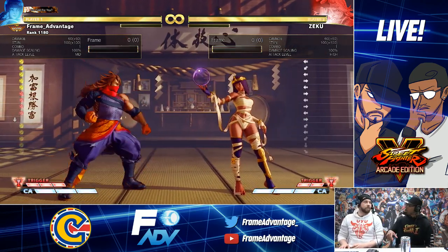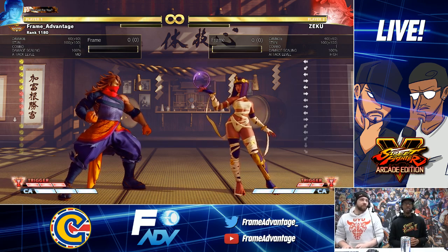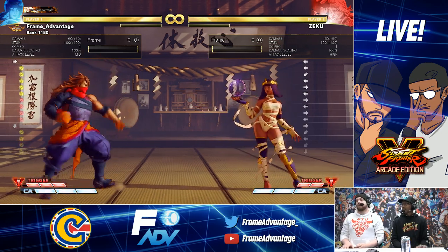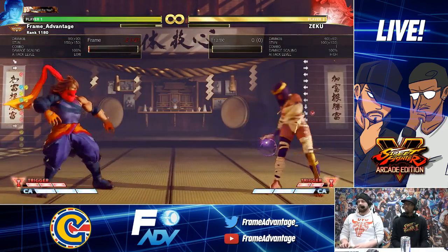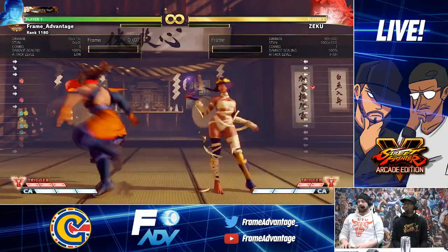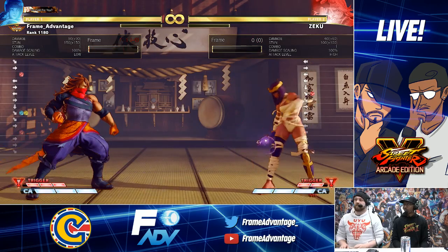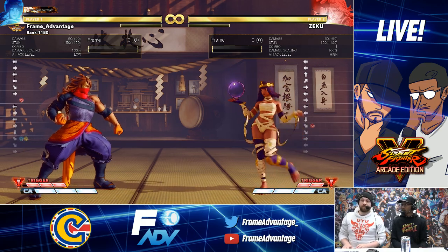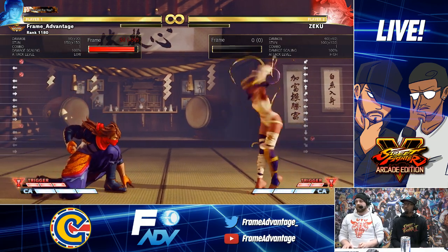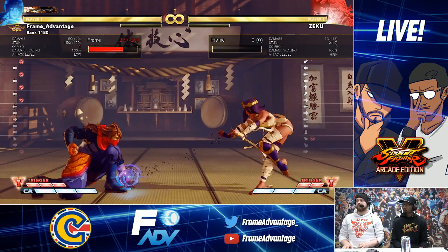Heavy punch — this is the important stuff. Recovery increased from 16 frames to 19 frames. That's not a lot to be honest, but it's still good. Zeku was one of the guys who had a decent option against it, but now it's easier to jump basically. And they've changed disadvantage on block from minus seven to minus ten.